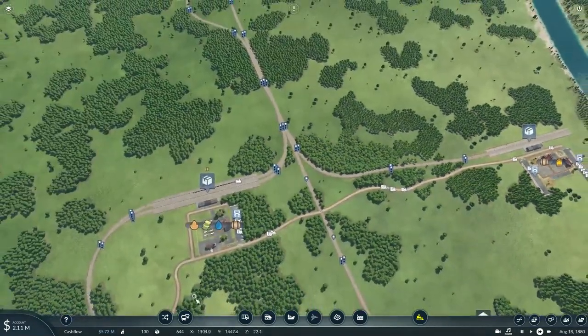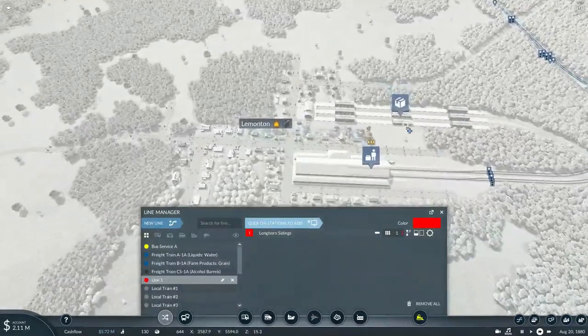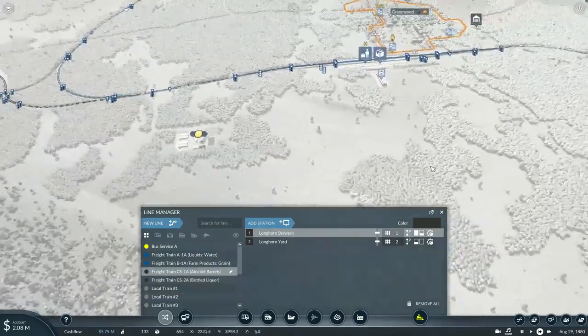Now we need to set up a new freight train. We'll need to set up a new freight train to pick up the loads of drinks and bring them to Lemmington — full load, 10 minutes. This is going to be one of the freight trains so I'm going to change the color. This will be known as Freight Train CS-2A, which will be carrying bottled liquor. It'll pick up a full load at the factory and bring it into Lemmington.